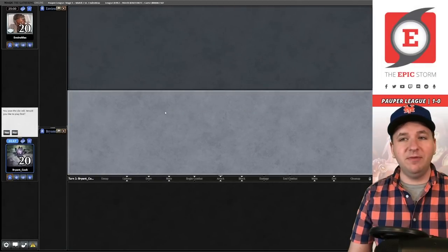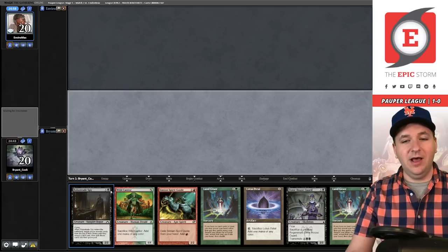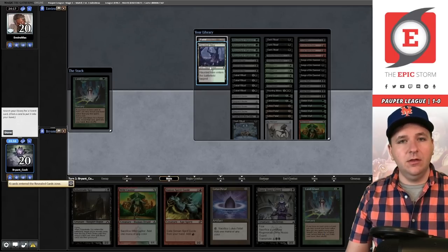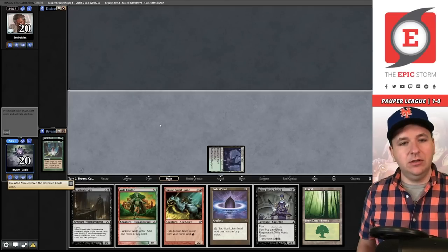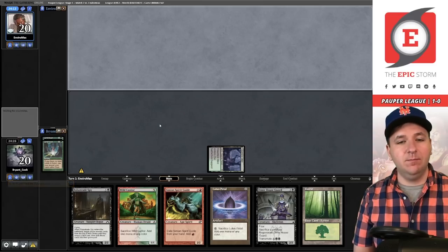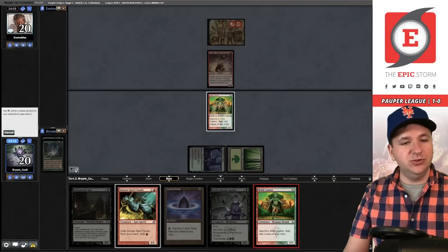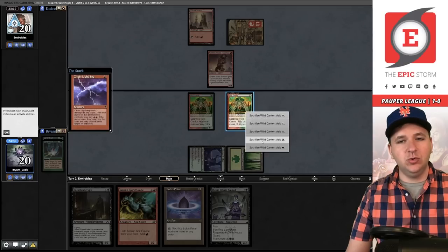On the play in match two — big fan of that. We get to thin both lands and already have Spy. This hand needs Songs of the Damned or Conjurer's Bauble. Our opponent is taking a mulligan. We Land Grant to grab Haunted Mire, play it, then cast the other Land Grant to pull out the Forest. Looking to draw Conjurer's Bauble or Songs of the Damned — we have eight hits. Basic mountain — looks like they're on red.